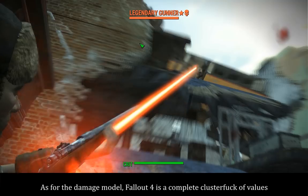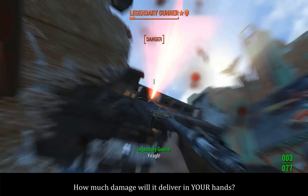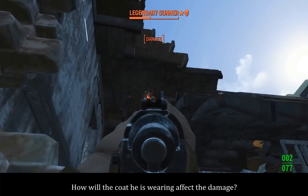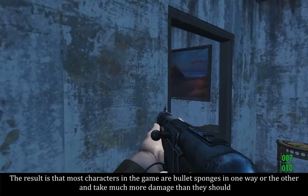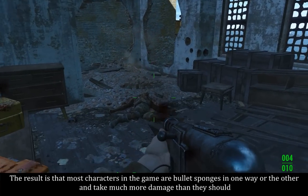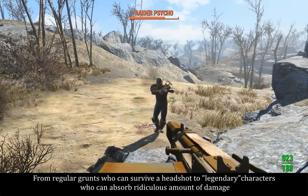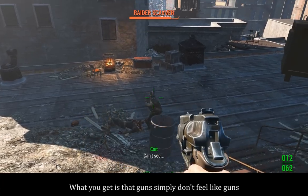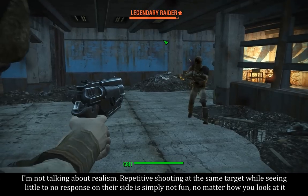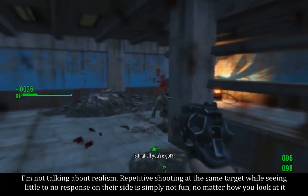As for the damage model, Fallout 4 is a complete clusterfuck of values — how much damage does the gun deliver, how much damage will it deliver in your hands, how many health points does the enemy have, how will the coat he is wearing affect the damage? The result is that most characters in the game are bullet sponges in one way or another and can take much more damage than they should — from regular grunts who can survive a headshot to legendary characters who can absorb ridiculous amounts of damage. What you get is that guns simply don't feel like guns.